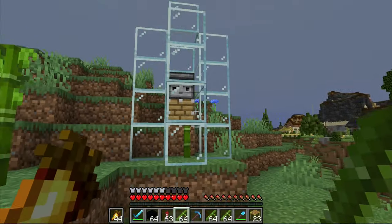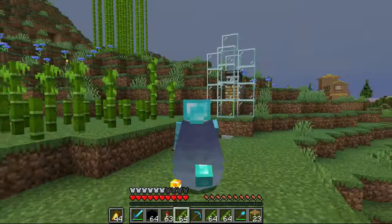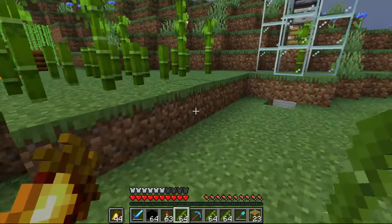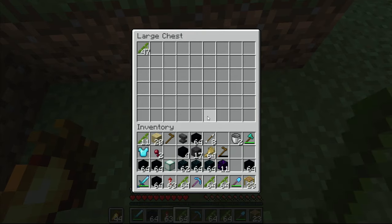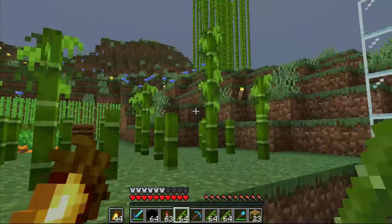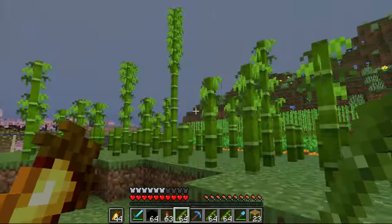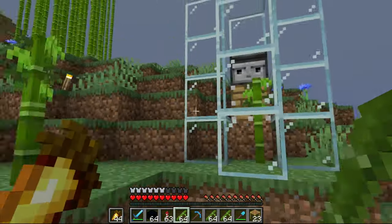I made this automatic bamboo farm — it's only one stalk, but I thought over time that's going to give me plenty, right? But I'm never over here to load it, so I've got 47 bamboo. I thought this would be my main supply, and then anytime I need bulk I would just come over here and grab a bunch. But nope — it's just kind of useless.